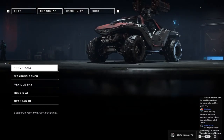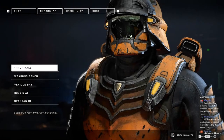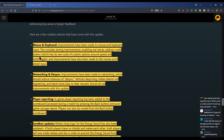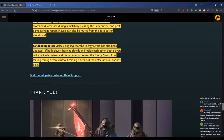They released all armor coatings for everyone, which we already talked about. They got quality of life improvements — keyboard and mouse aiming improvements, enabling red reticle, and adding a walk button. It also has its own suite of custom options around speed. Then also sandbox updates: melee clang logic for the energy sword has been updated. If both players have no shields and melee each other, both players will now trade melees and die, preventing the energy sword from tearing through teams without trading.